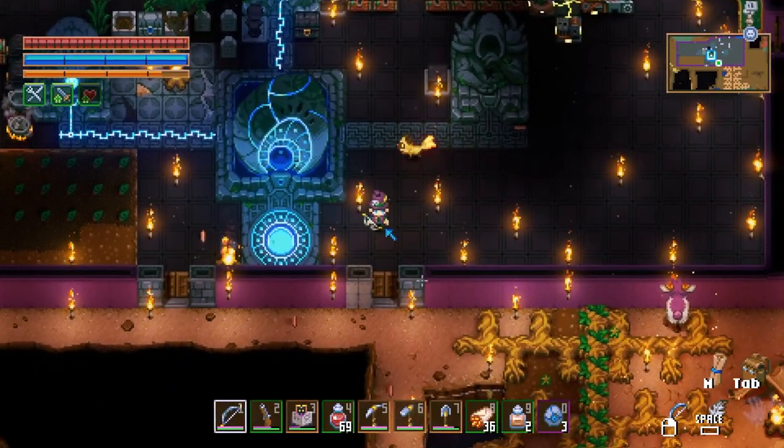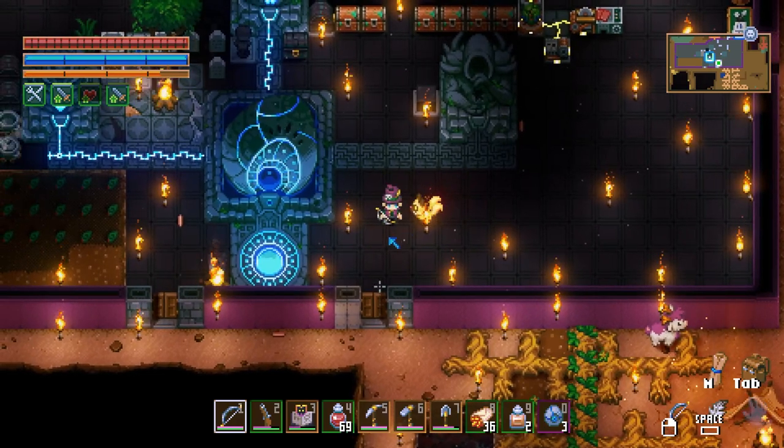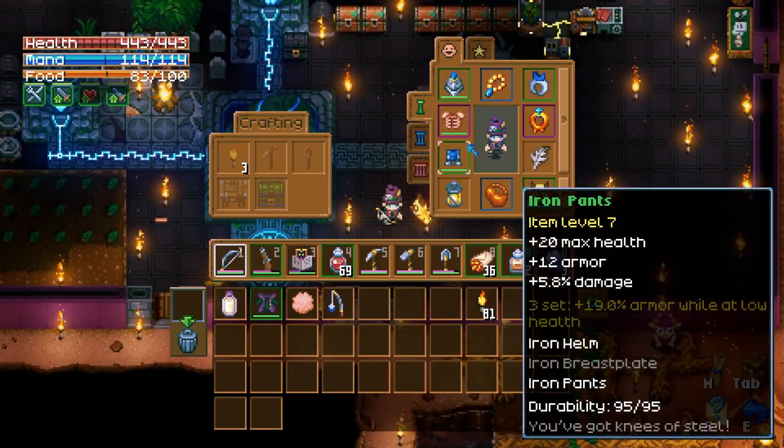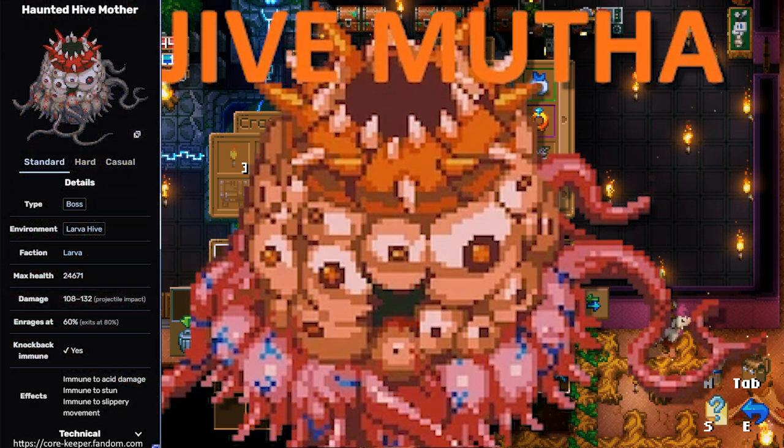Hey everybody, welcome to Who's the Daddy? Wait, I mean another Core Keeper video. Normally I'd show you all my weapons and armor, but I kind of lost the footage to the beginning, so I'll show you what I'm wearing in my next video. It doesn't really matter — you don't really need much to do this. I had worse armor than this. This is the easiest boss in top-down Terraria.